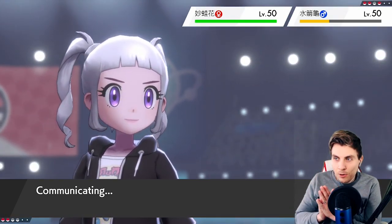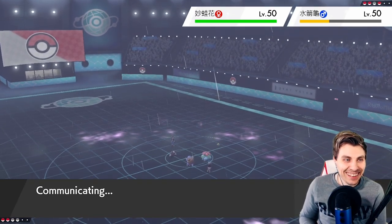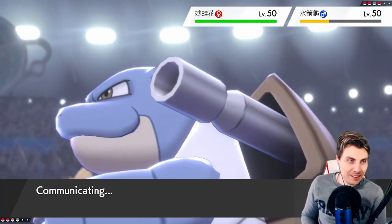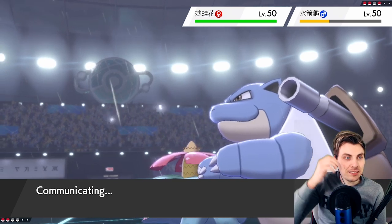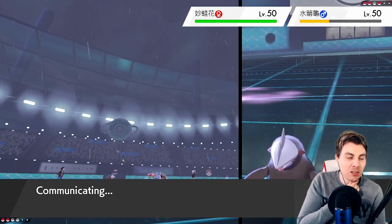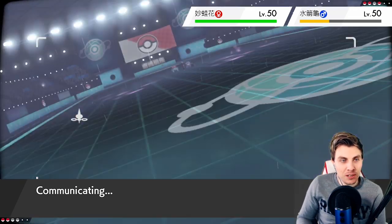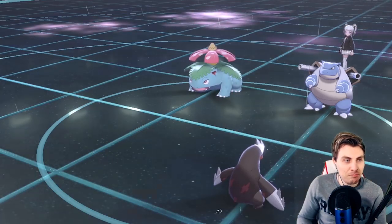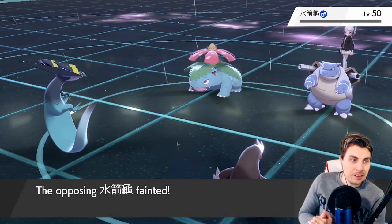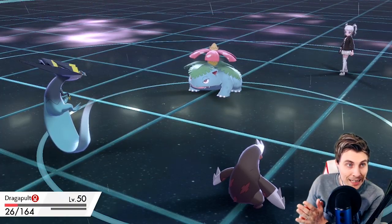I've heard if you clap your hands twice it does work — I'm willing to give anything a go right now. Whoever thought we'd see something like this — Venusaur and Blastoise together. If you'd asked me three generations ago if you'd ever see Venusaur and Blastoise in competitive play I'd have said never. Okay there's a Phantom Force — we do pick up the knockout! But we need this flinch... come on.